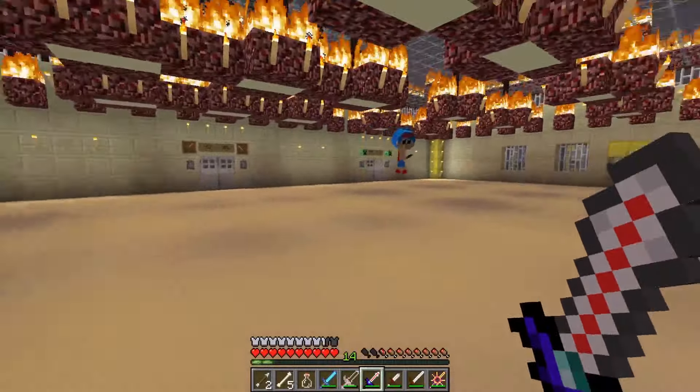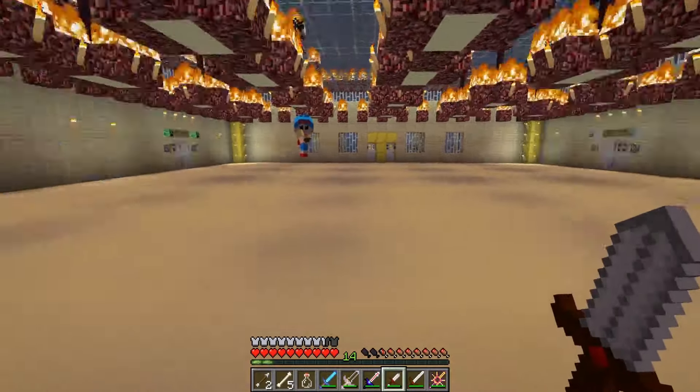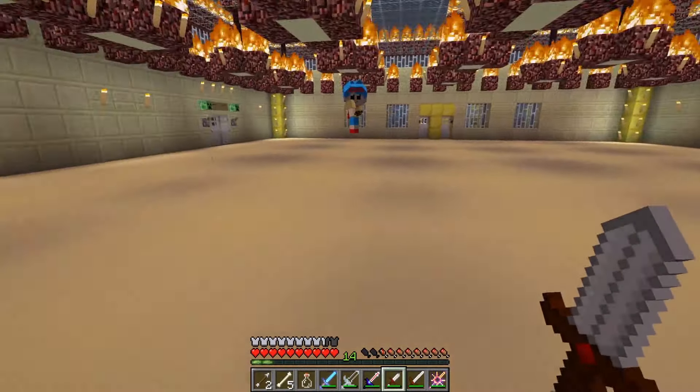Our next enemy is a little bit like the Slime. They're big, and when you kill them they'll split up into smaller ones, so you're going to have a whole bunch of enemies to fight at once. Alright, I'm ready. Let's try the dagger — it's kind of short but it looks pretty hefty.